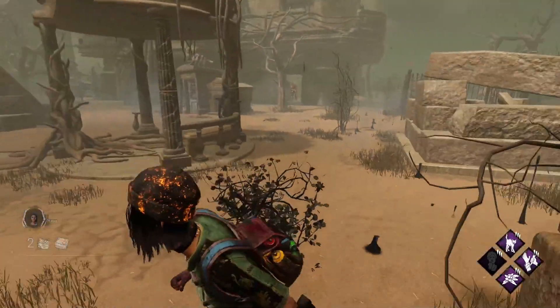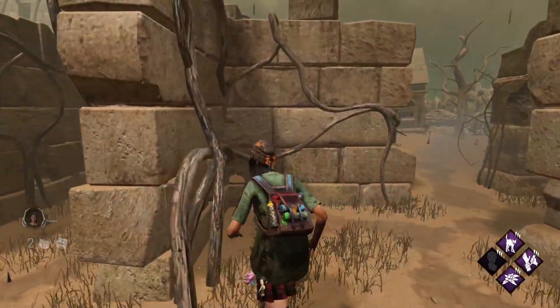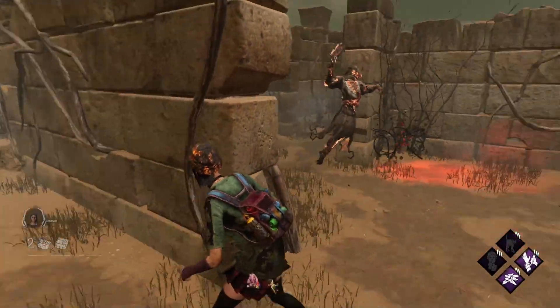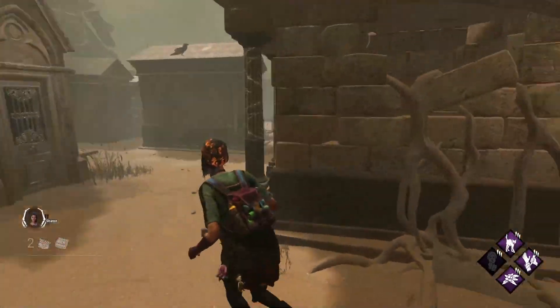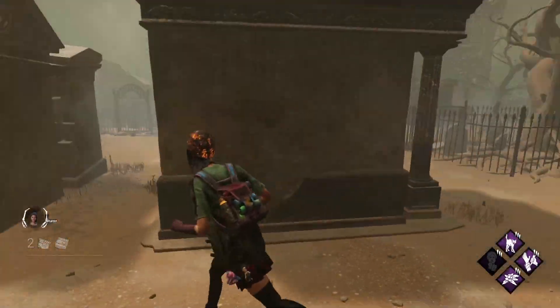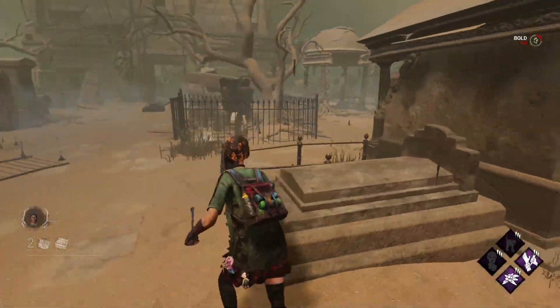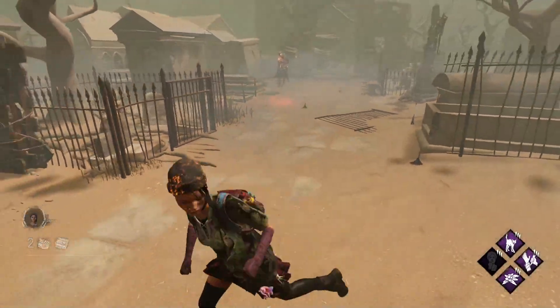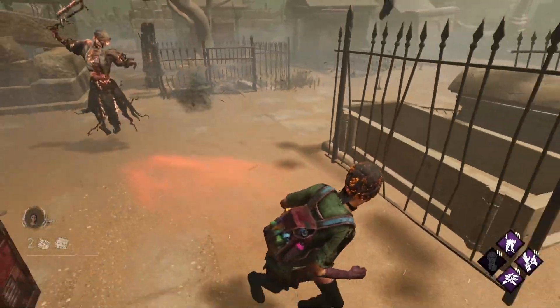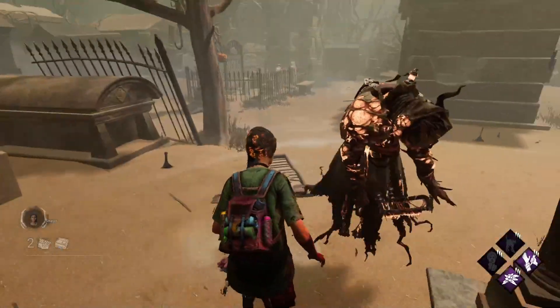Nurse. The biggest counter to Nurse is to break line of sight, as she will have to predict more where you are instead of blinking right on top of you. Distance is important too, so try not to stay in a loop for too long. But Nurse is the strongest killer in the game, and if you're against a really good Nurse, you're pretty much doomed regardless. But this will help with mediocre or bad Nurses for sure.